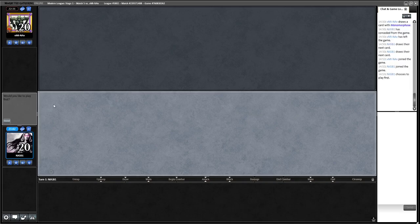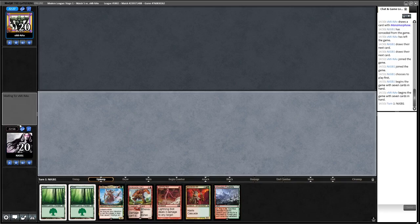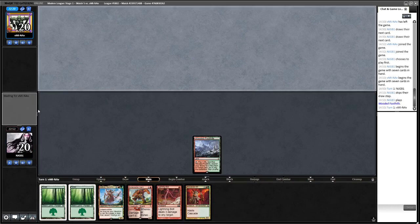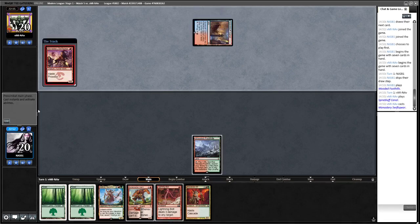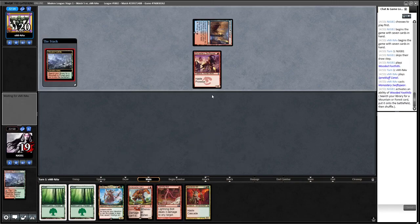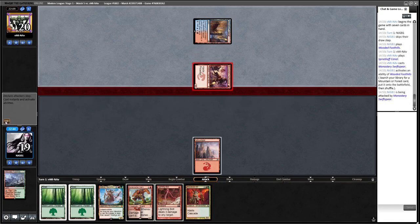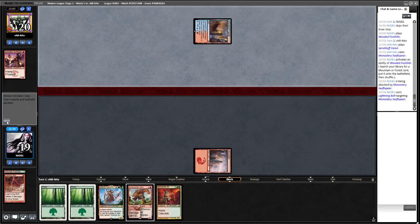On the play for game two — this hand is fine. We're just going to try and survive as long as possible. Klothys is obviously really good here. We're going to get a basic Mountain — we've got enough Forests. We'll use our mana efficiently.